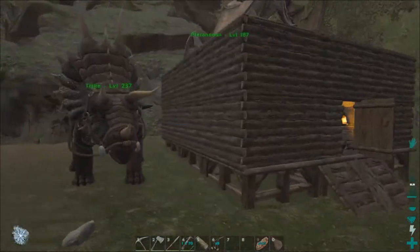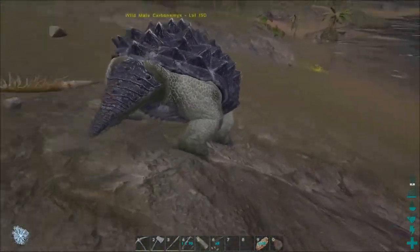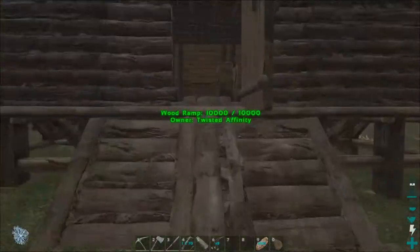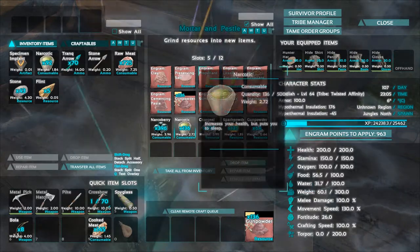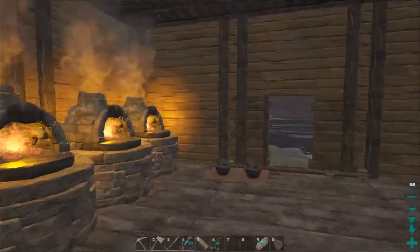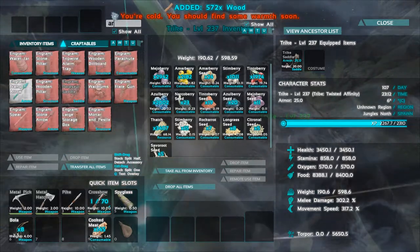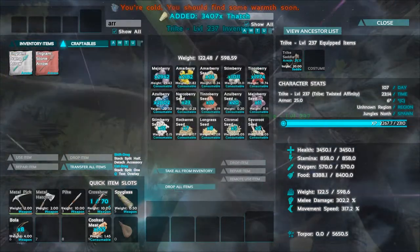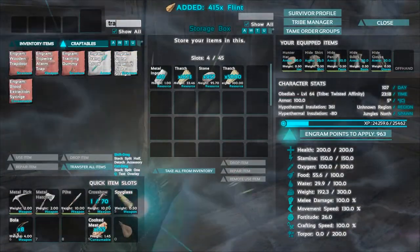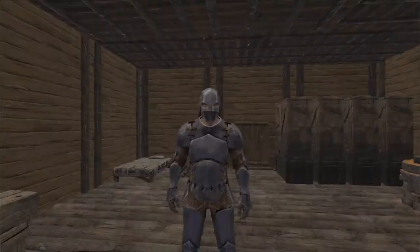Hold the phone — the turtle that's been walking around near our base is level 150. That's a perfect level turtle! Normally I'm like, what do I really need a turtle for? But now I need that turtle more than I've needed anything in my entire life. Let's go ahead and grab some — let's make some arrows. We need wood, thatch, and flint. We have wood on the trike. Let's make some more trank arrows — and this turtle will be ours. Put on our better armor — oh, how do we look? Amazing.